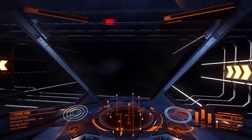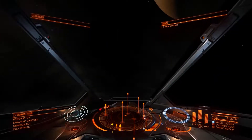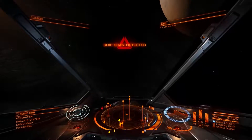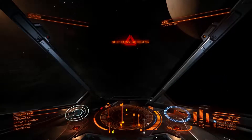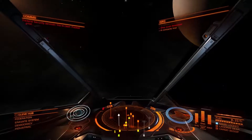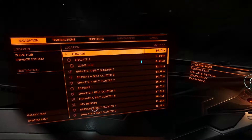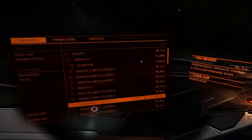We're just gonna head out and see if we can find something to shoot. For some reason my joystick wants to pull left sometimes. So let's pull up our navigation here and lock in the nav beacon as our destination.